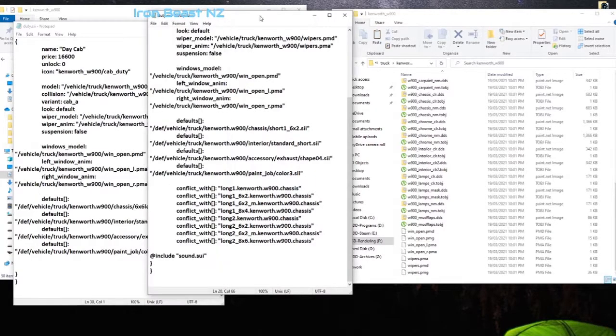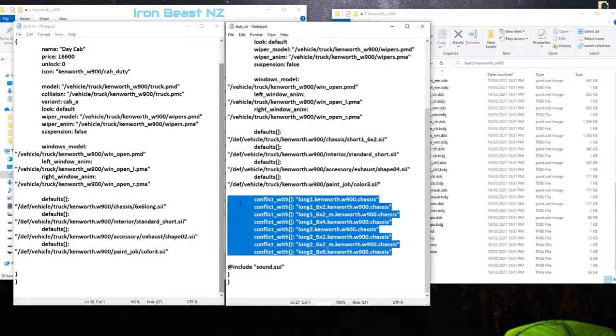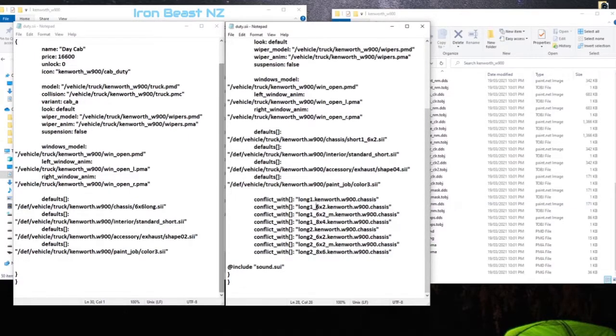You can see the main difference — in my previous video I took away the conflicts for the day cab and duty cab so I could have the day cab on any chassis. A couple of things that have changed with the new SCS updates: you can see the addition of some new chassis in here — eight-by-four, eight-by-six, six-by-two. This is automatically changing the file size and possibly textures for shadows and things.